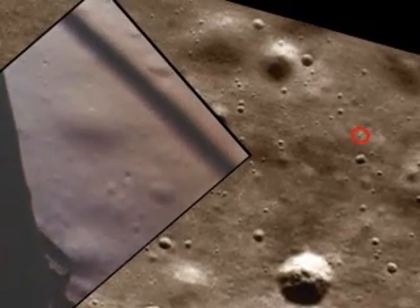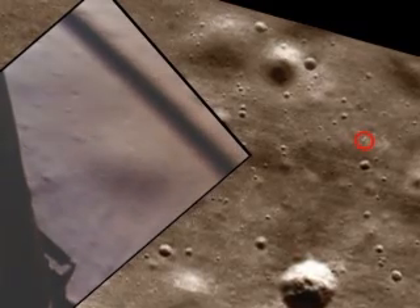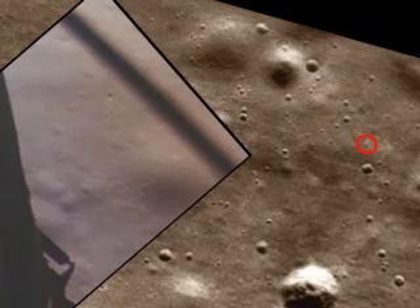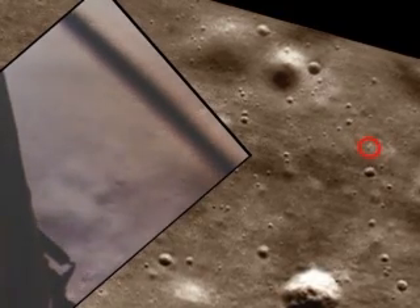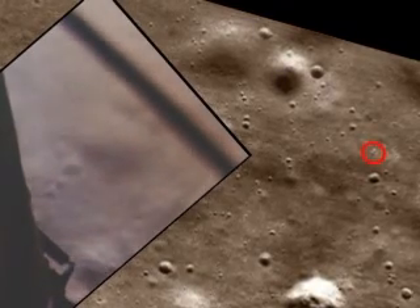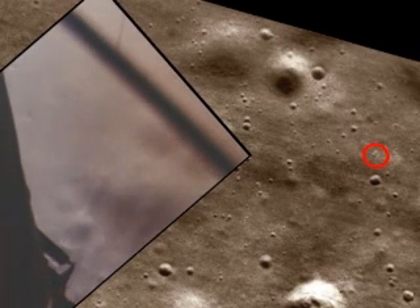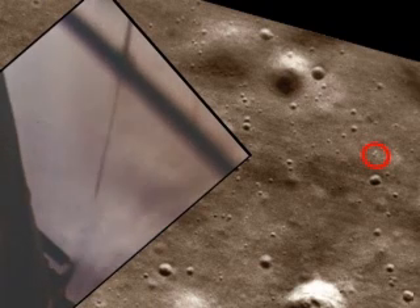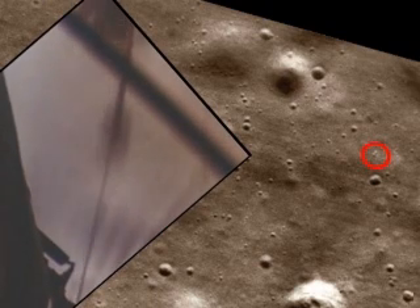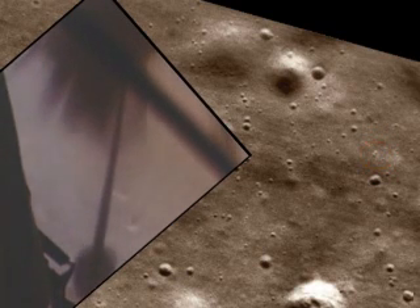Okay. 75 feet. Starts looking good. Down at half. 6 forward. 60 seconds. Bites on. Down 2 and a half. 30 seconds. Forward. Good. 40 feet down, 2 and a half. Picking up some dust. 30 feet, 2 and a half down. Great shadow. 4 forward. Drift into the right a little. Ready? Down at half. 30 seconds. Ready?